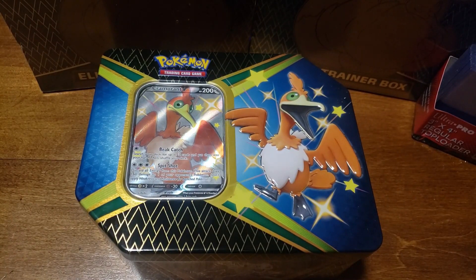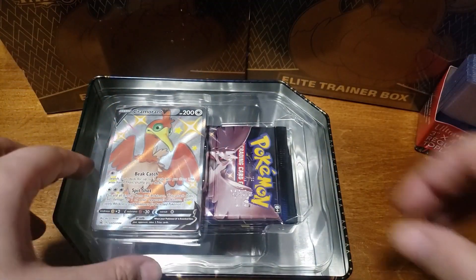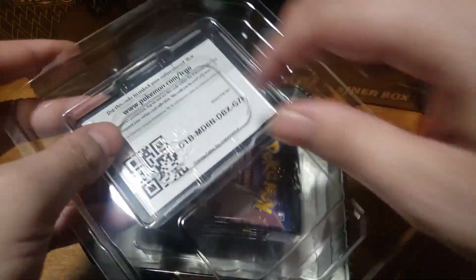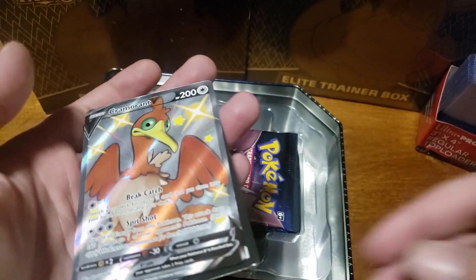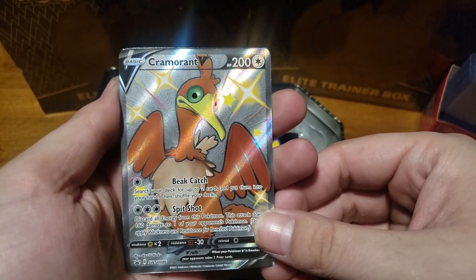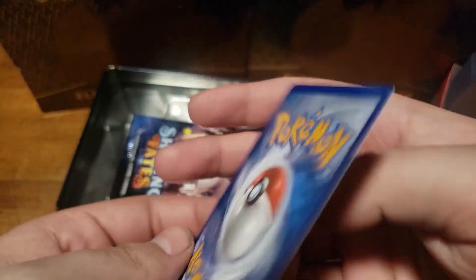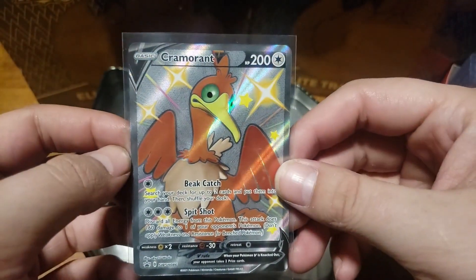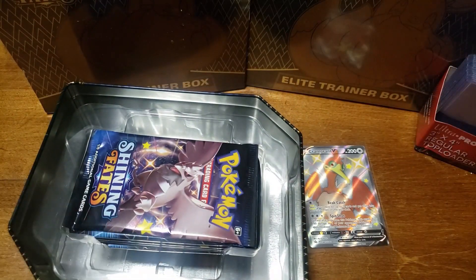Pretty easy to open. I love how these come with the full art shinies — really cool tins. I'll be doing the other tin too. Let me show you this card; the Cramorant card looks really cool — green eyes, really cool art.